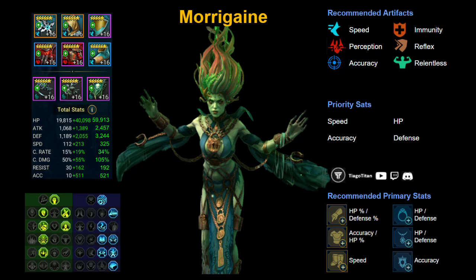I have Morrigan equipped with two speed sets and one perception set. She has nice HP and defense, but the most important stats are speed and accuracy — 325 speed and 521 accuracy. Those are her priority stats. If you plan to use her with another turn meter increase champion like Arbiter, she can be a bit slower and you can invest more in accuracy.